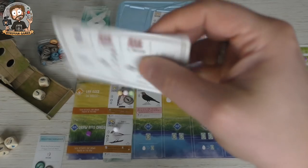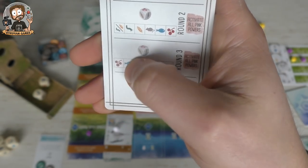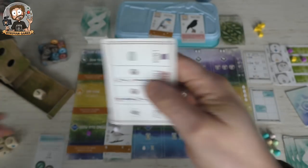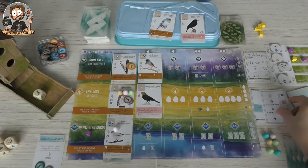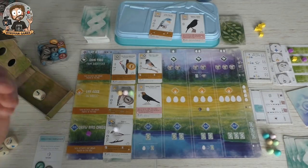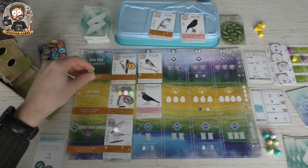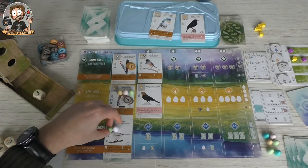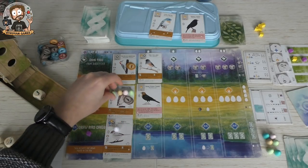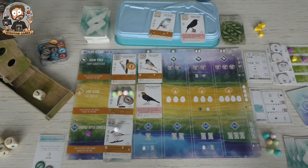The Automa in round three is going to take food from the feeder — no berries, the first thing he sees is a mouse, so he takes it. He activates my pink power which lets me place an egg on a bowl nest. Let's just play it on the owl.